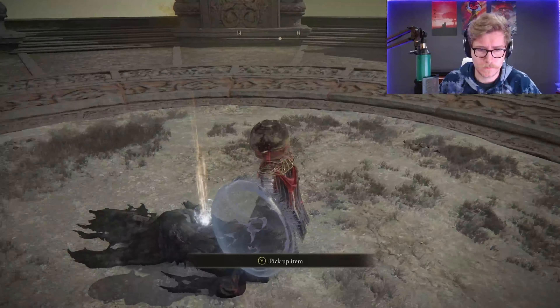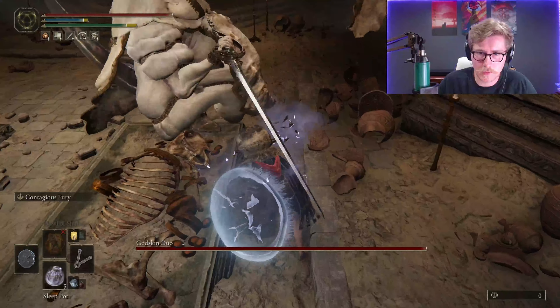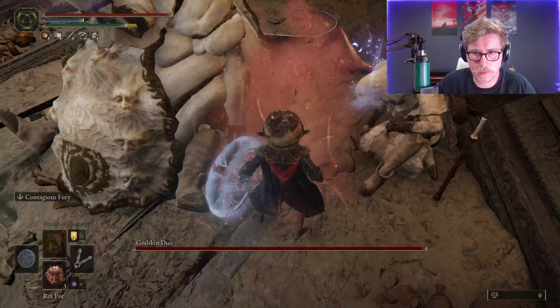Any additional damage necessary would be dealt with Kukris and magic pots from afar. You might take issue with this strategy as it employs a disproportionate amount of cowardice — yes, that's true.